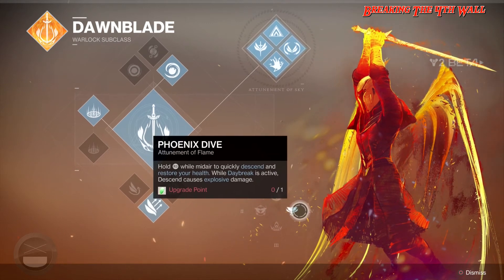And last but not least, we have Phoenix Dive, which you hold R3 while mid-air to quickly descend and restore your health. That's huge. While Daybreak is active, descending causes explosive damage.